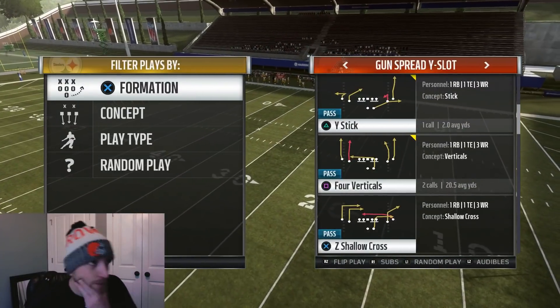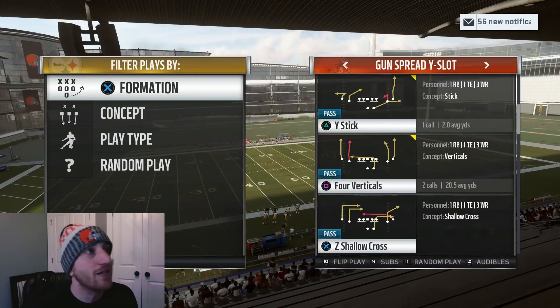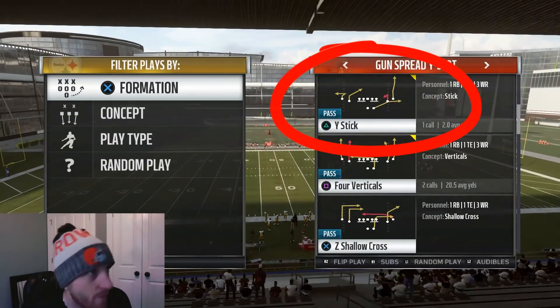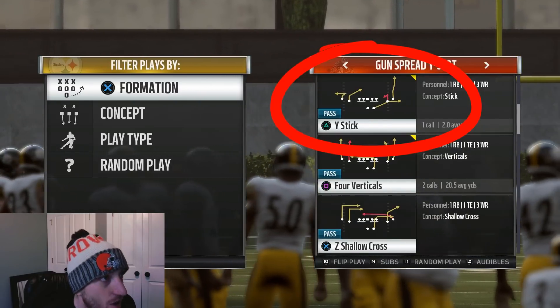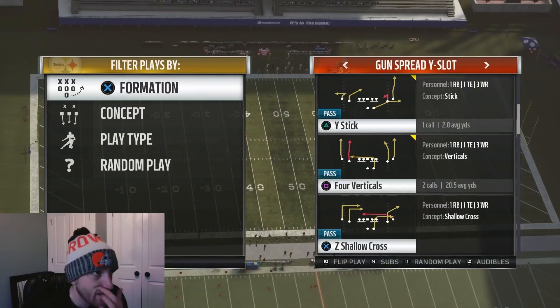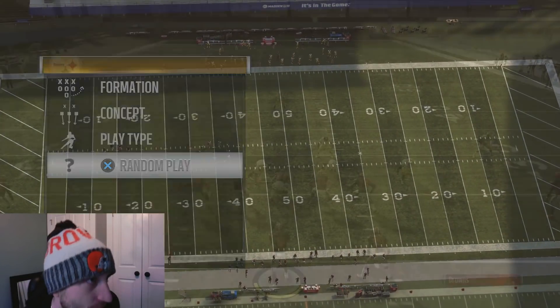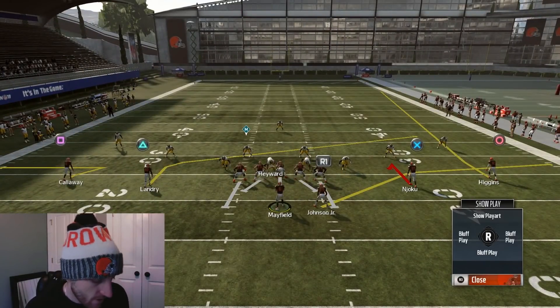We're gonna grind, man. Madden Minute, play a day — we're bringing you a play today out of the New England Patriots playbook, one of the most popular playbooks in the game: Gun Spread Y-Slot. The slant grabbed my attention — it's a little bit deeper than a normal slant, almost like in between a post and a slant. I like these unique routes; they make for some great money plays.